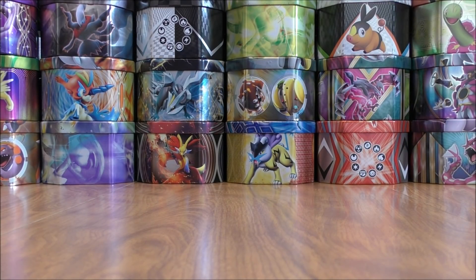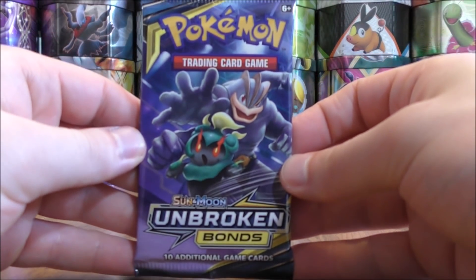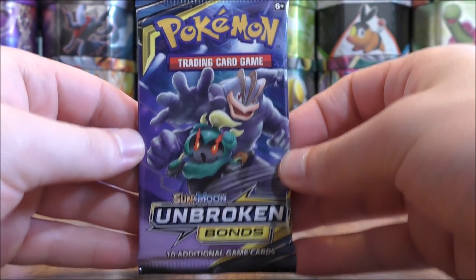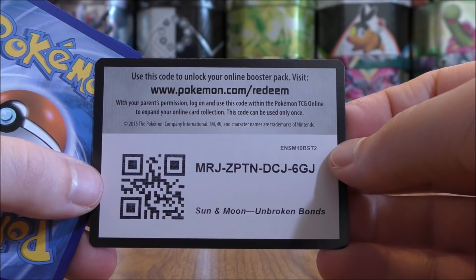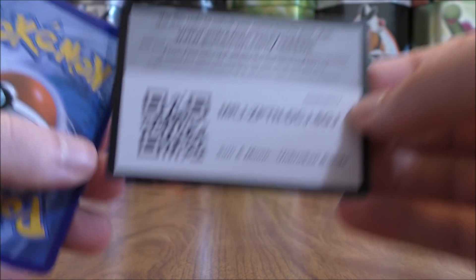There are lots of Fire-type support cards in Unbroken Bonds — very good for both Blacephalon GX and Reshiram and Charizard GX. There's also a Baby Blacephalon that is very good. Speaking of Baby Pokémon, this is the first set in quite some time to include Baby Evolution Pokémon.